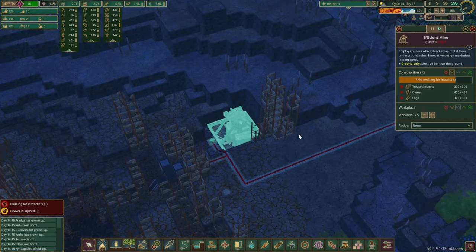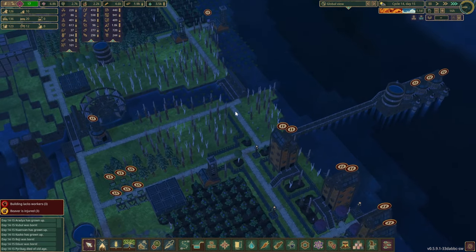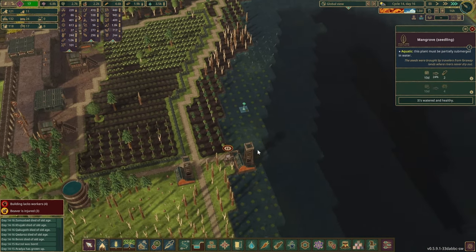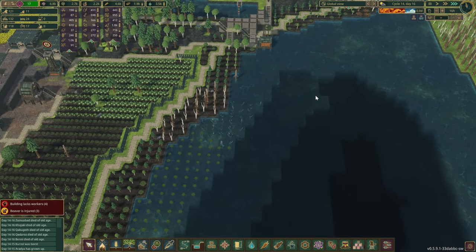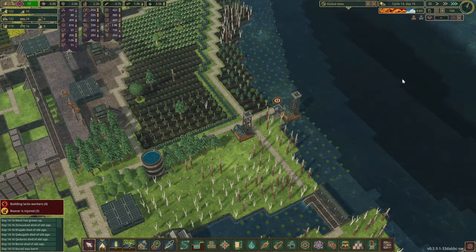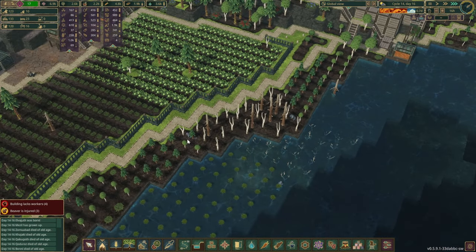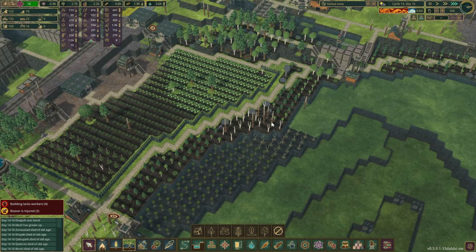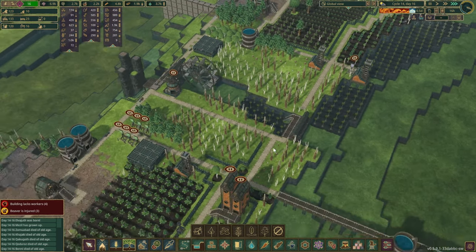Our main focus - we've got 100 treated planks, we have the beavers running into this area, all the gears and logs, so we just need the treated planks right now. We're going to lose all these mangroves as well - I'm starting to think it's kind of pointless to have mangroves here unless we do some kind of coastal protection. It's not really a good location for the mangroves, we'll have to figure out an alternative solution. I've also had to create this forest over here and not let those trees go wild - this seems to be the only way to let the beavers automatically replant all the trees.